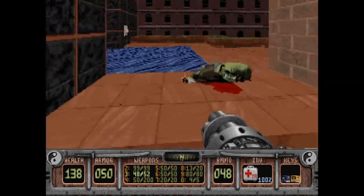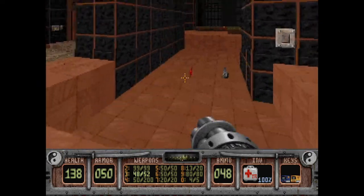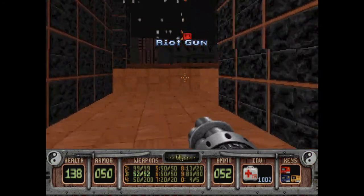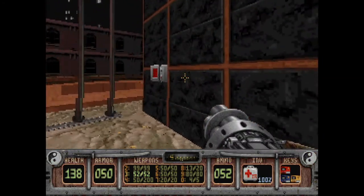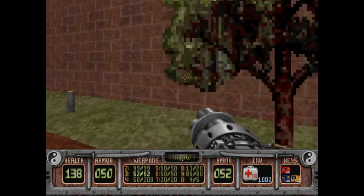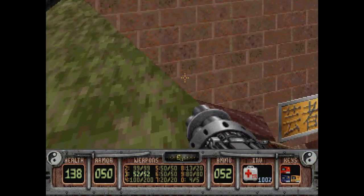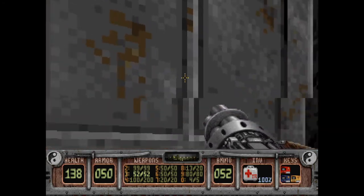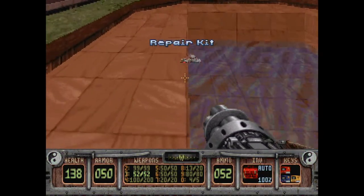This is the door we came out of. There's a button which is draining this pool, giving us a red key card — excellent! That allows us to go out here, which is the other pool. There is a medkit there, and this is the button. Repair kit — okay!